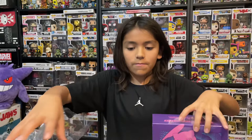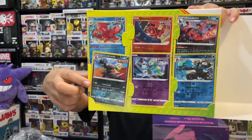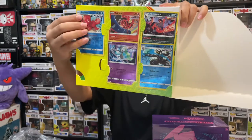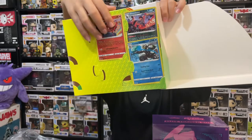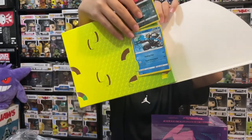So for the 6 cards, you get an Octillery, a Single Strike Urshifu, a Milcery, an Orkido, a Rapid Strike Urshifu, and for the last one, a Houndoom.